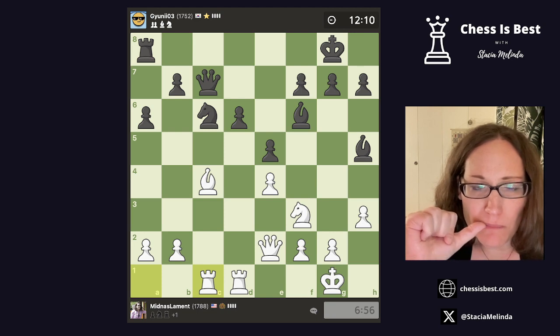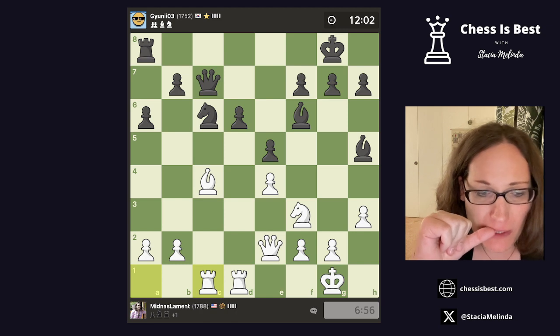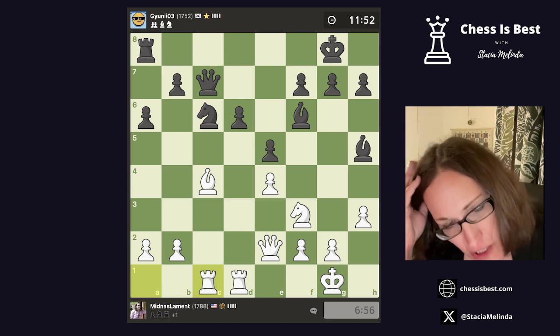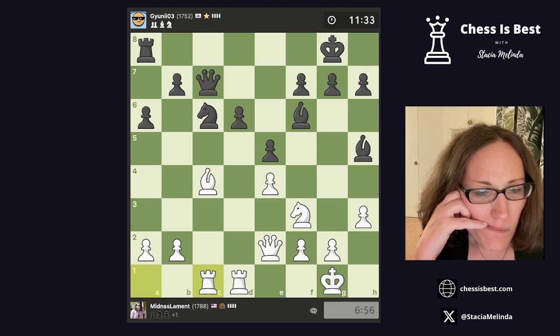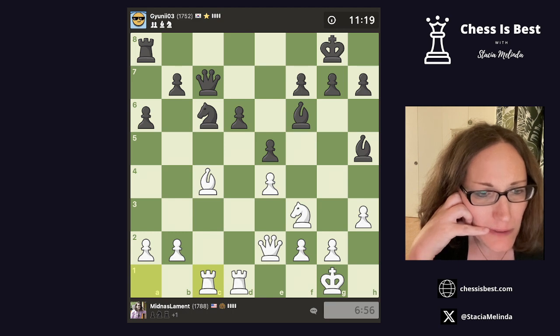I'm up material now, which is good for a Smith-Morra gambit. I may have to do some defending — I think it's okay to be more positional now because they have two bishops, but I'm up a point of material. I got the exchange but I'm minus a pawn. Their rook on a8 is not well placed, but they could quickly change that with something like rook c8.